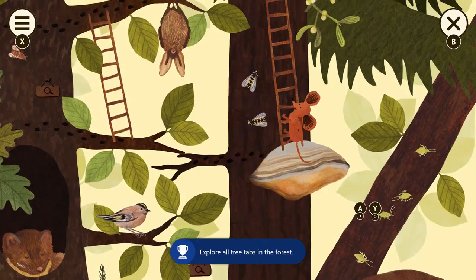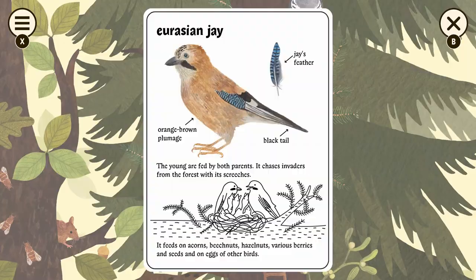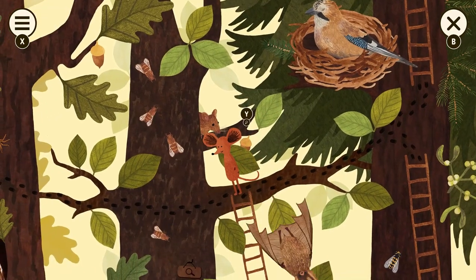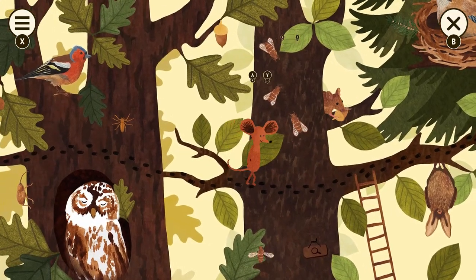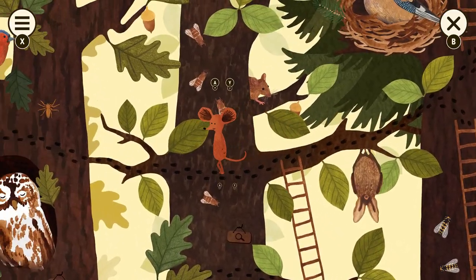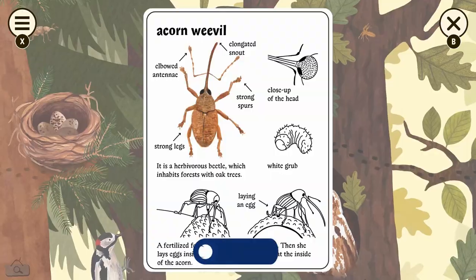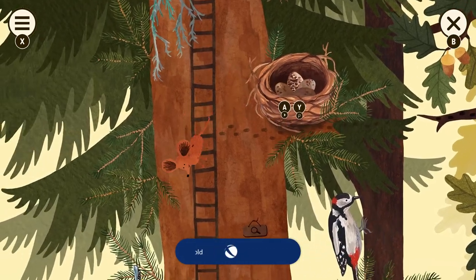There are some bugs around here — make sure you get all of them. There's a plant to the right, a bird here, and a bird up to the right. There's a bat down here — don't miss him. Get this rat and some bees. Make sure you get these signs. Get the spider and this bird up here. There's a bug underneath — make sure you get him — and the eggs, then up here too.